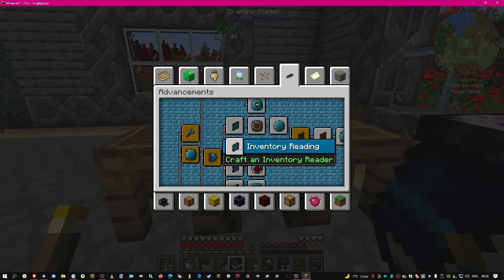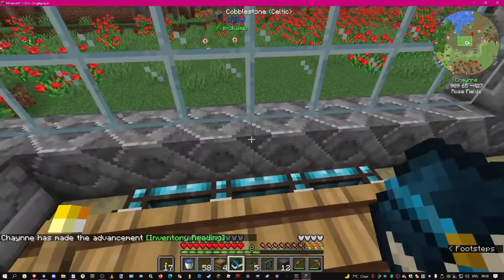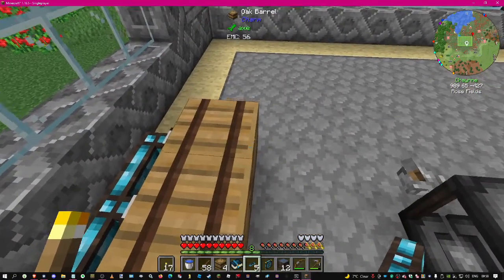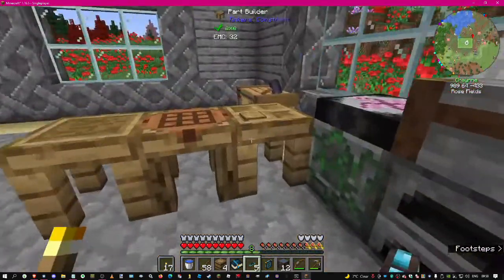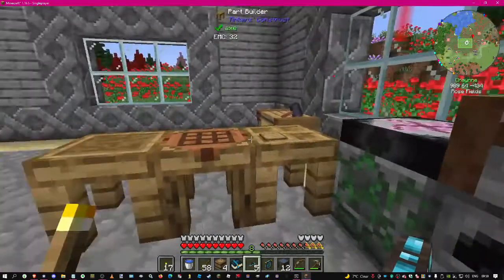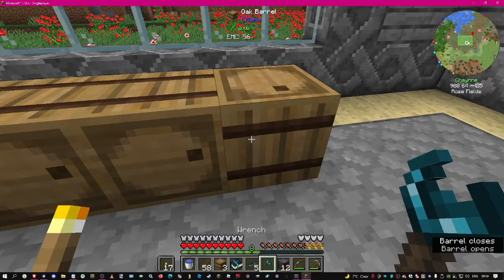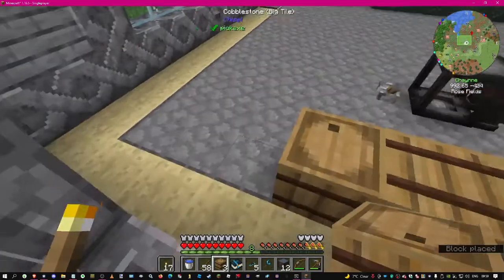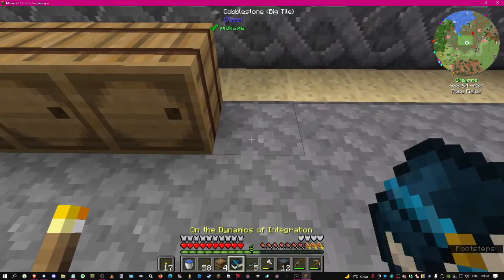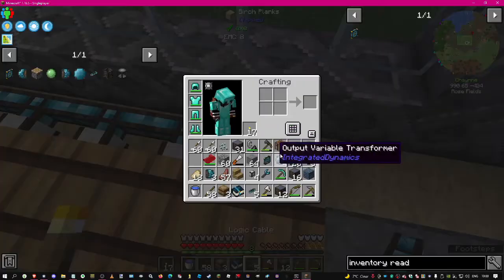Let's make the inventory reader - we need some chests. I should have done five so it pops up in the middle. I like it when it's symmetrical - I think everybody does. Item interface, we've got another barrel. Can I rotate that with the wrench? No. All the rest place really nicely.